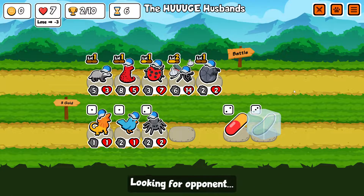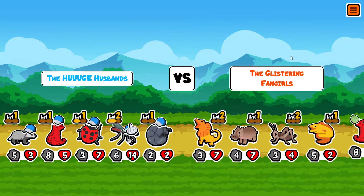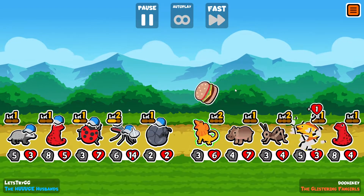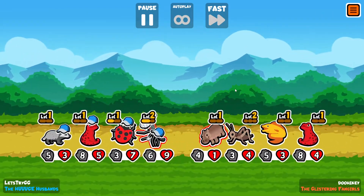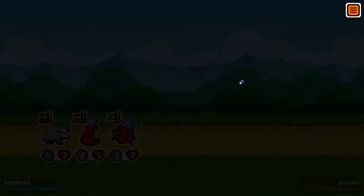End the turn. Plan is give cucumber to the salamander, sell off the pill bug. I should be pretty well set up here. That mosquito being able to trade with a bunch is nice.